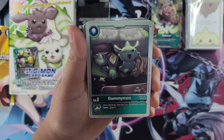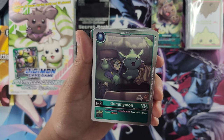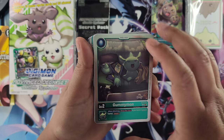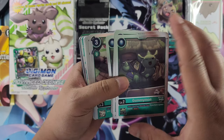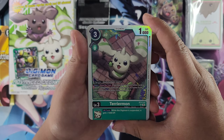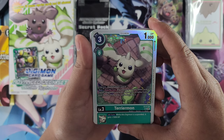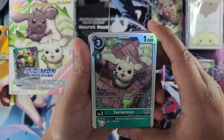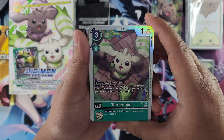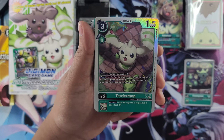Starting off with the DigiEggs, we got Gummymon — and it's foil. This whole deck is going to be full foil, just like the Beelzemon deck. Its inheritable is: when attacking, once per turn, if you have a green Tamer, draw a card. You get four of these DigiEggs. Main deck — Terriermon. Main effect: once per turn, you may play one green Tamer card or one level three Digimon card with Lopmon in its name from your hand with the play cost reduced by two. Its inheritable: all turns while this Digimon is suspended, it gets 1000 DP. I wonder if Alliance is going to play a factor, or just suspending.